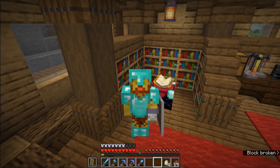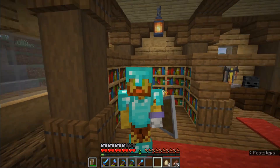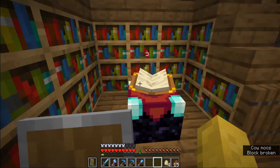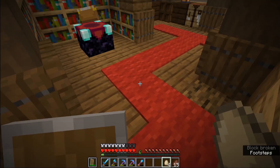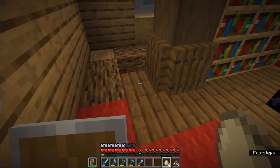Hello everybody, my name is Royboy and welcome back to the 11th episode of Royboy Tries to Survive. In this episode we only have one purpose, or one goal. I was walking back and forth doing some trading with my villagers and I found four eggs. Let's see if we can get ourselves a pet — and that is the only goal for this episode.